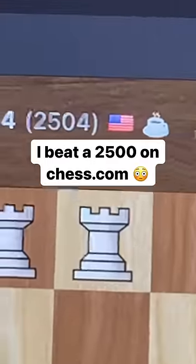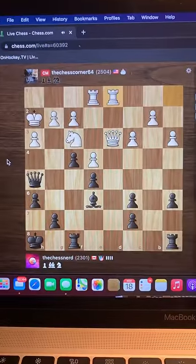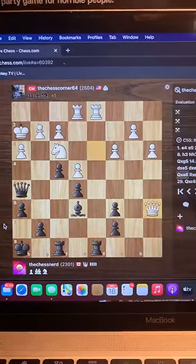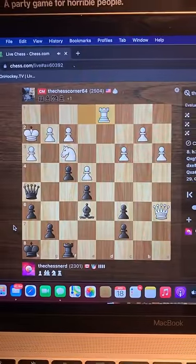This is how I beat a 2500. I proposed two queens against two rooks but my opponent declined. Queen takes a6 instead, so I punish them after takes takes.